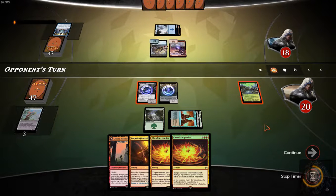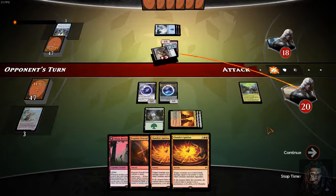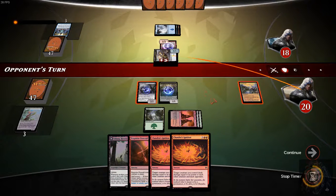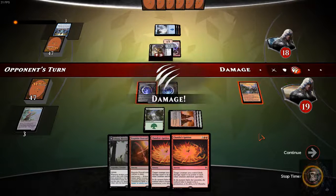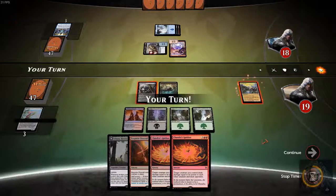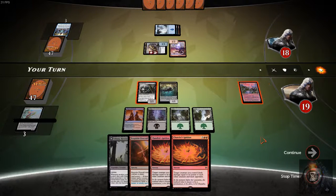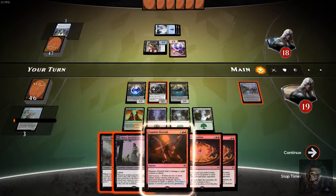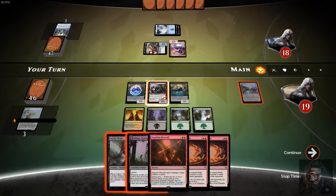There's an Eldrazi I would highly recommend — it's the five-drop, three and two, black and a green, for a 3/3 that makes a scion when it enters the battlefield. Most importantly, for black and green you sacrifice a creature and target creature gets minus 2, minus 2. I've been playing with that a lot and it has been phenomenal. I would Radiant Flames, sack these to make him a 6/6, clear the board, and swing in for six. This is why I want Radiant Flames here.